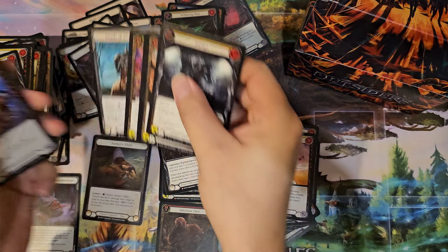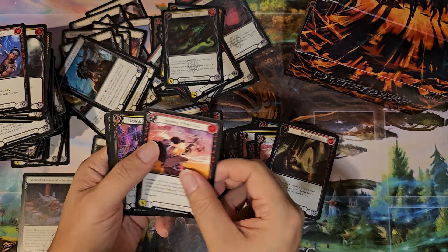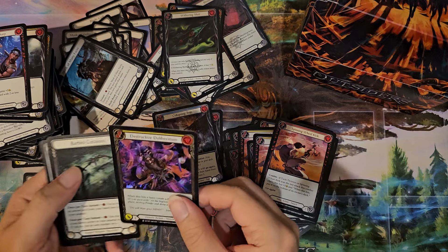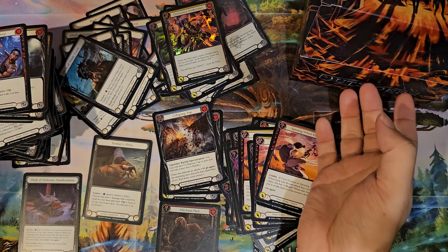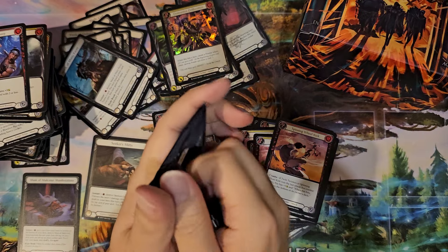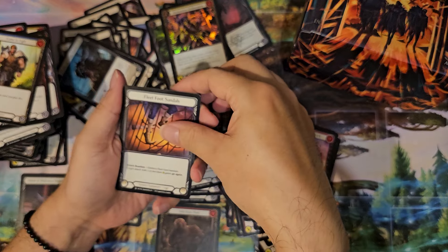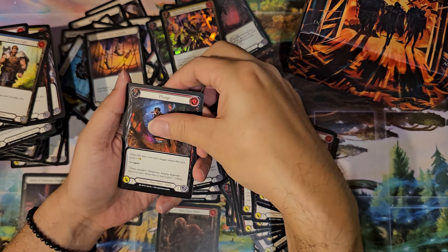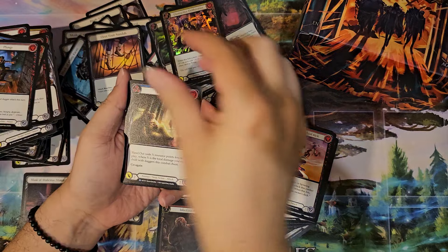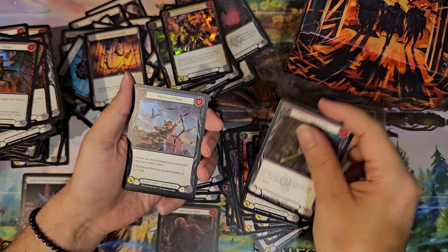Just gonna skip to it — sorry guys. Bleed Out, Spinning Wheel Kick again, Destructive Liberations, tokens — a lot of tokens going on. This is really just a box that has nothing inside. Gonna be so sad. Give Foot again, Plunge — we have Bleed Out, Laser Facility, and Skybound Shots, and tokens.